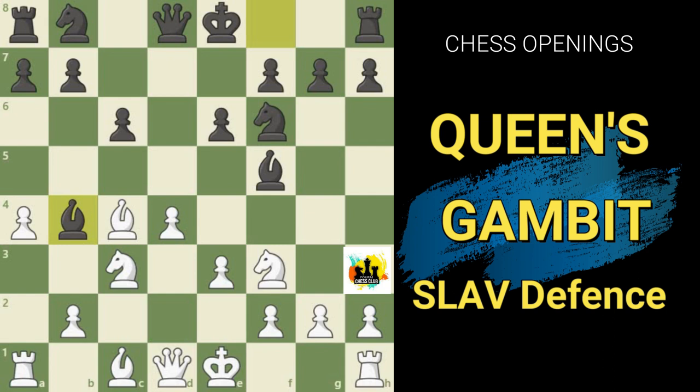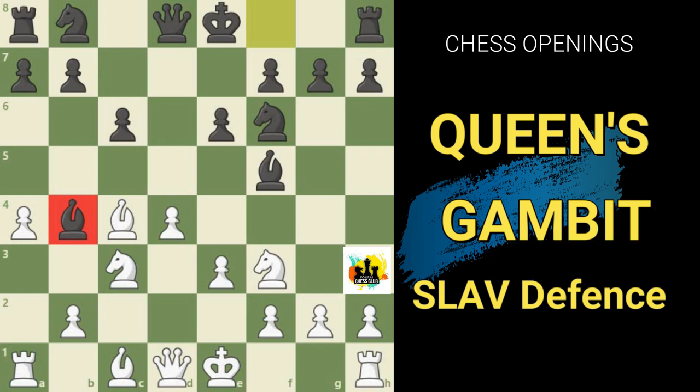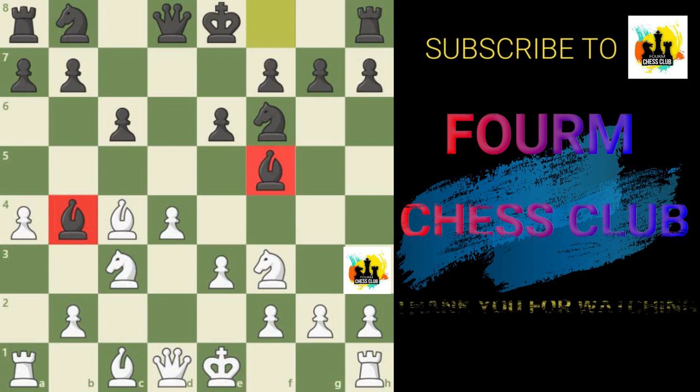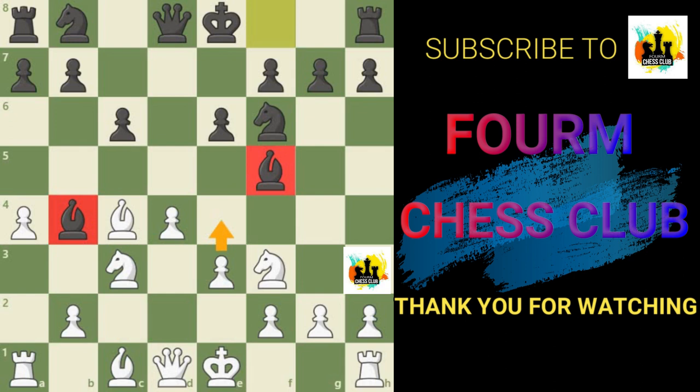Black will argue that getting White to play a2 to a4 has worked in his favor, since the b4 square is now very difficult to dislodge the bishop from. Thus Black has achieved active placement of both bishops in exchange for a slight space disadvantage in the center. White will work hard over the next several moves to organize the move e3 to e4 and build a mobile center, while Black aims to avoid this and organize his own counterplay. The position is highly interesting with chances for both sides and is well regarded as very solid for Black. I hope you have enjoyed this brief tour of the Slav defense — it is a rich and fascinating opening that shows why modern players prefer it over the Queen's Gambit Declined or Accepted.